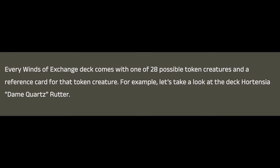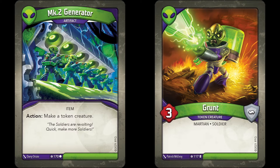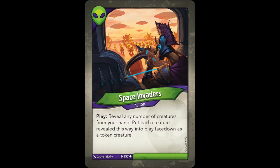First off, the article confirmed that in the set there will be a total of 28 possible token creatures that a deck could end up with. It also goes on to recap how exactly a token creature is made. When instructed to make a token creature, you take the top card of your deck and place it facedown in your battle line, unless a card explicitly tells you to make a token creature from somewhere else, like in the case of Space Invaders.